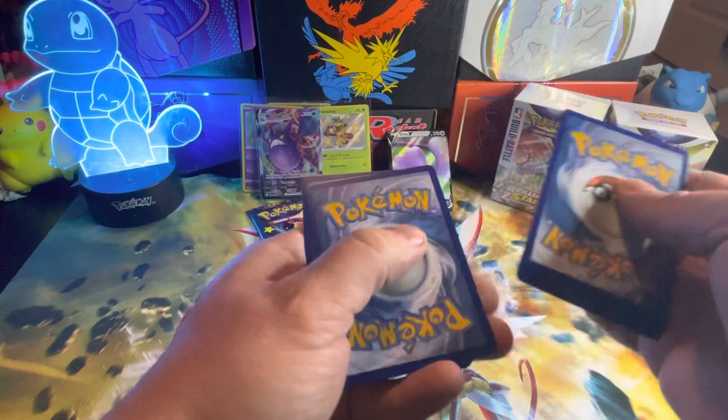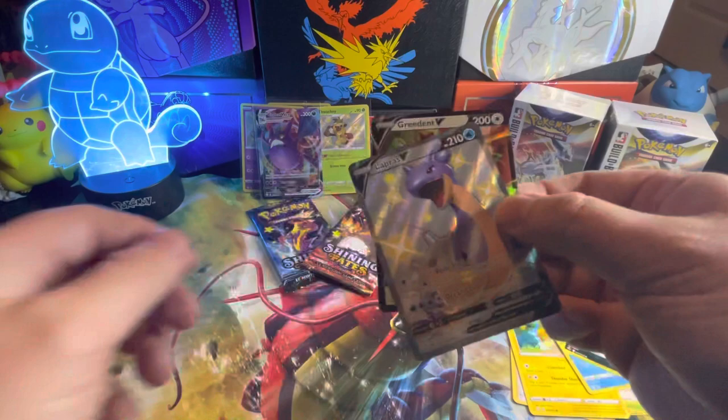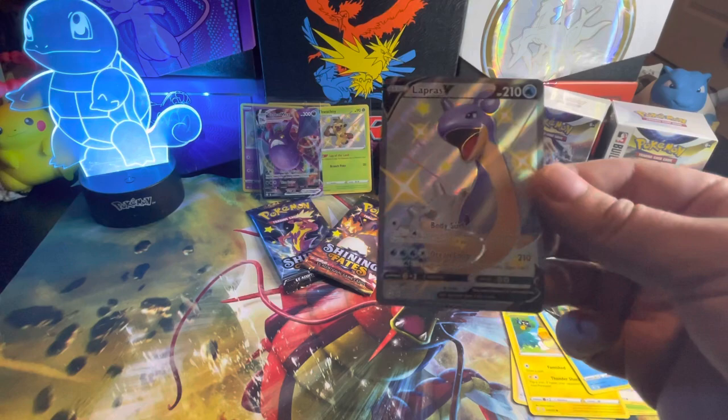I think that's a shiny, or at least a V card. Thwacky, Frosted Shield, Rylet, Eevee. Please be the Centiscorch. Lapras V and a Grookey V. There's that Lapras V.